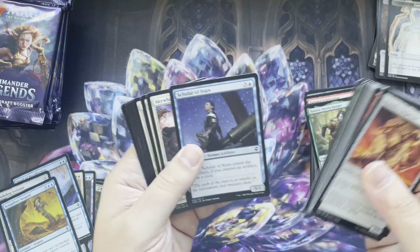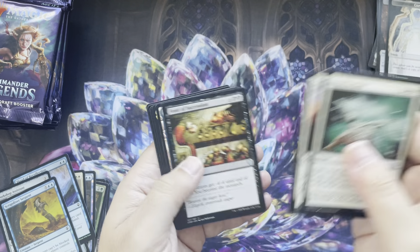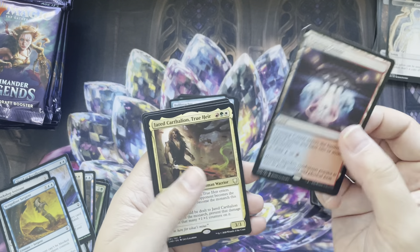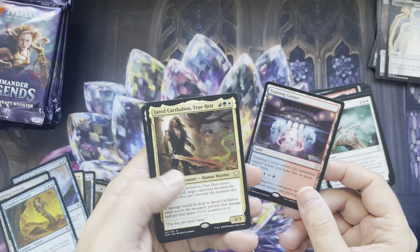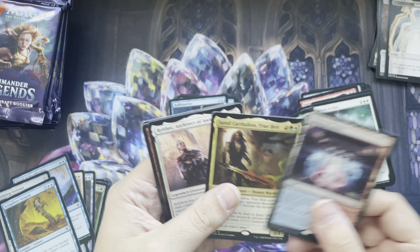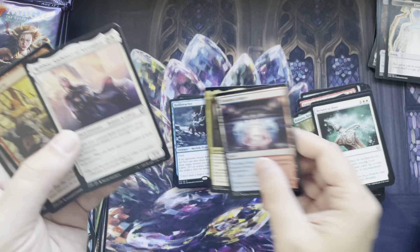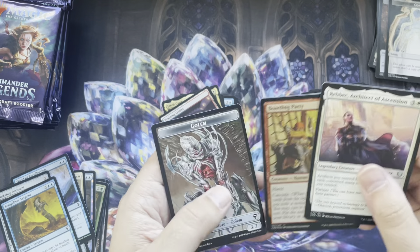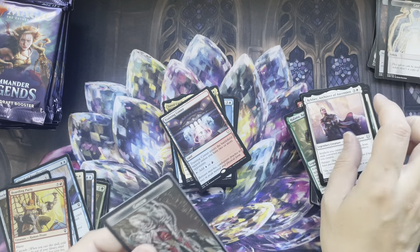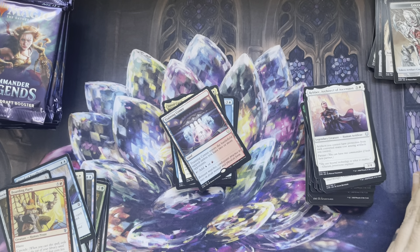This is Commander — how do you ban cards in Commander? I don't know. Uncommons. Training Center. Jared Carthalion, True Heir — so this is the original Jared. There's a new Jared coming out in Dominaria United Commander Precons.